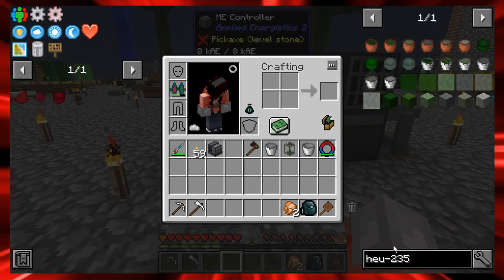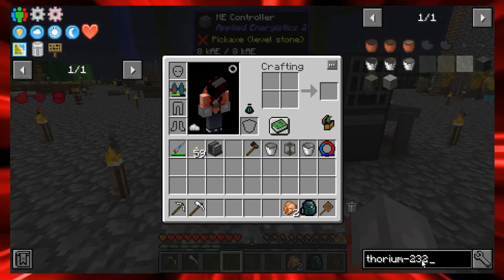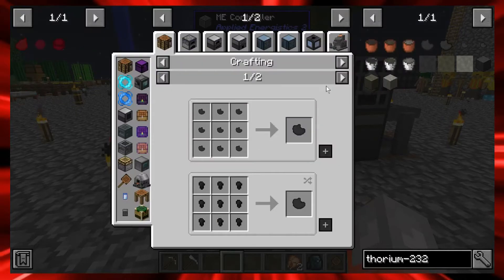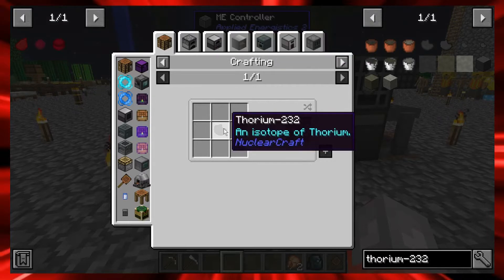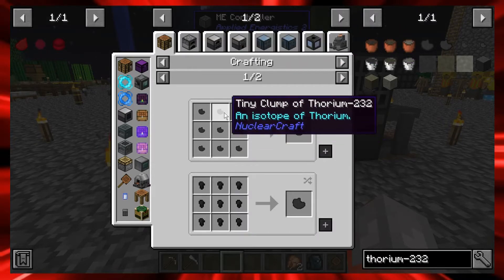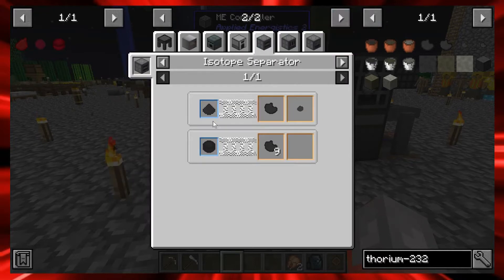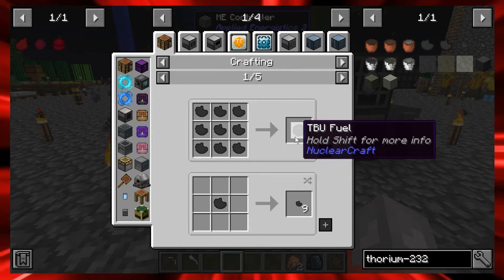First thing we need is thorium-232. To get thorium-232, you take a thorium ingot and put it into the isotope separator, and that gives you thorium-232. You're going to need nine of these to make what's called TBU fuel. If you remember how to make thorium, it's done by making the alchemical dust in the condenser.